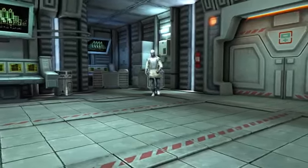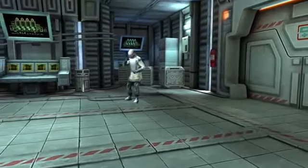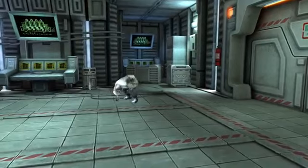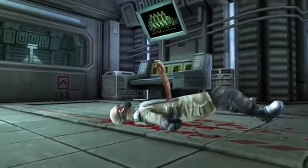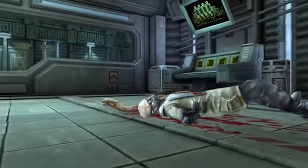In AVP Evolution, players progress through the entire Xenomorph lifecycle. Begin your journey as a facehugger, find a host and impregnate him, break out as a chestburster, and eventually grow into a mature alien.